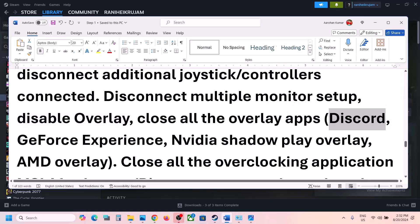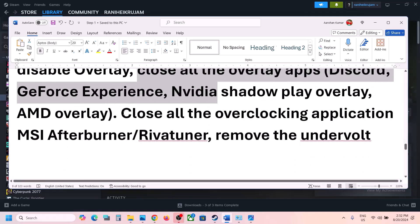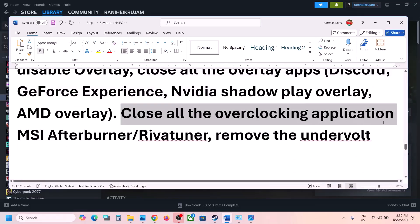If you have overlays enabled in Discord, GeForce Experience, or MSI Afterburner, turn them off. Close all overlay applications, then launch the game. Also close all overclocking applications such as MSI Afterburner, EVGA Precision Tuner, or any similar software.